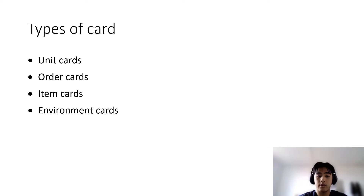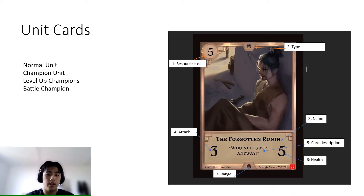The four different types of cards available are unit cards, border cards, environment cards, and item cards. Within unit cards there are four classifications: normal units, champion units, level-up champions, and battle champions. I'll be explaining each one as we go through the slides.